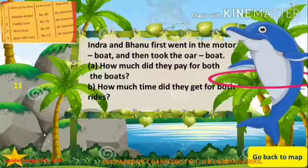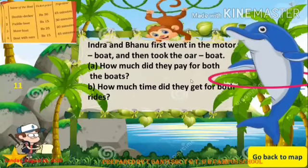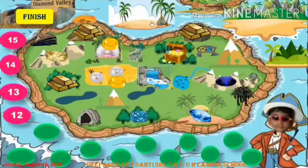Question eleven: Indra and Banu first went in the motor boat and then took the war boat. How much did they pay for both boats? How much time did they get for both rides? A table is given — observe the table and answer the questions to get the stars, then hunt the treasure. Go back to the map and hunt for treasure. Excellent!